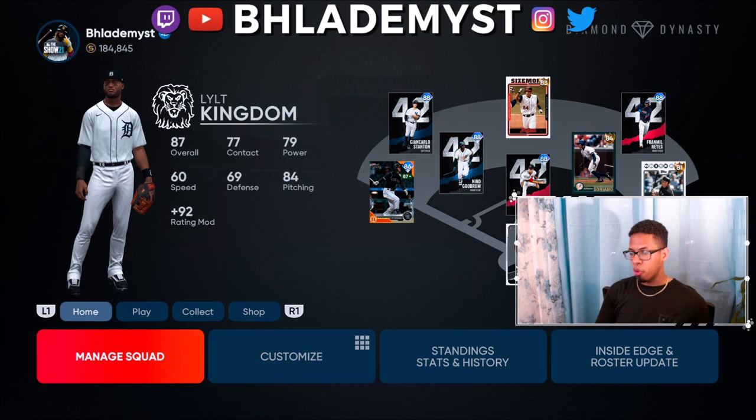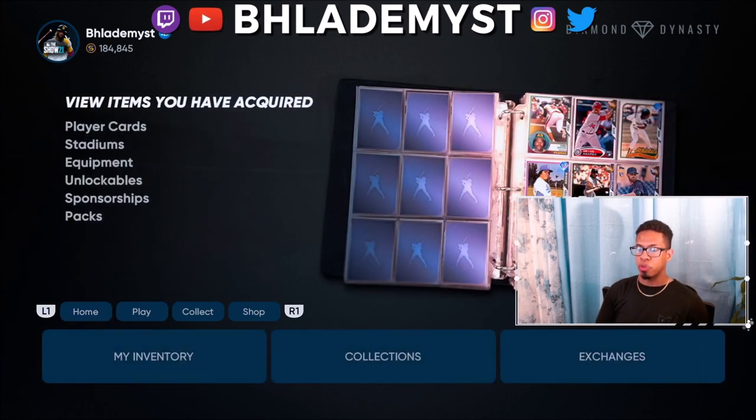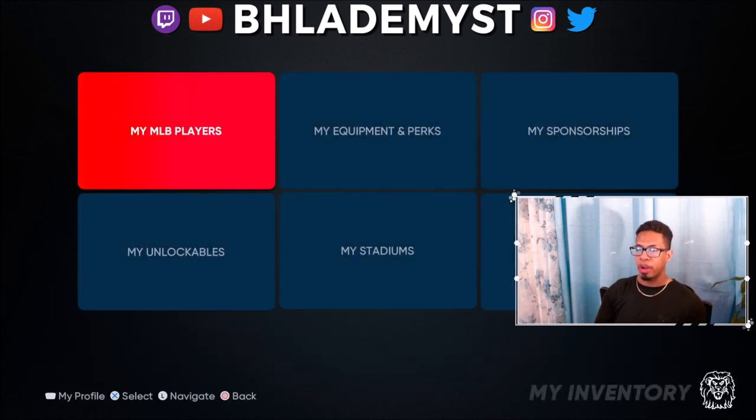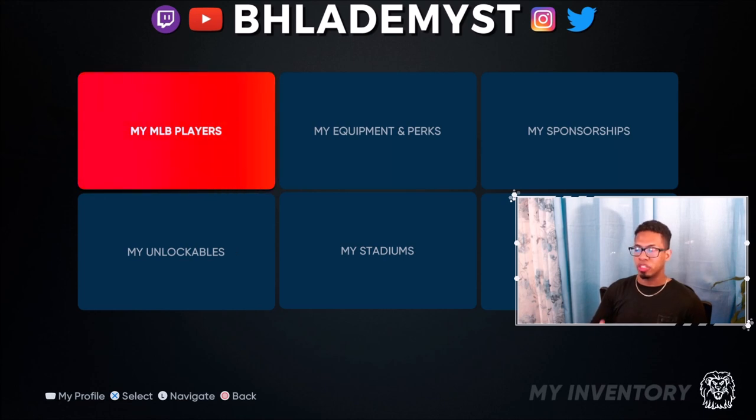Let's talk about making stubs. We're going to go to collections first, and you want to primarily go into My Inventory after you open a ton of packs. If you open one or two packs I wouldn't suggest it, but after you open 10 to 15 to 20-plus packs, go into MLB The Show 21's My Inventory section and look for what you have duplicates of.